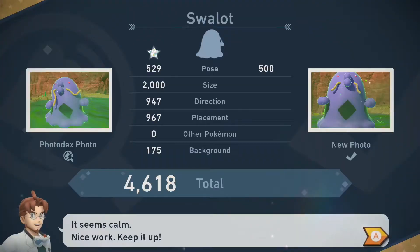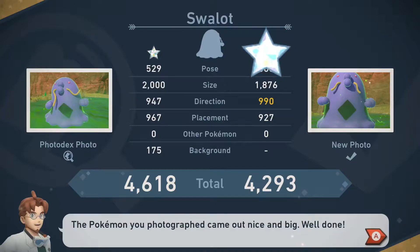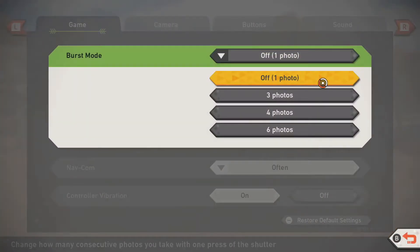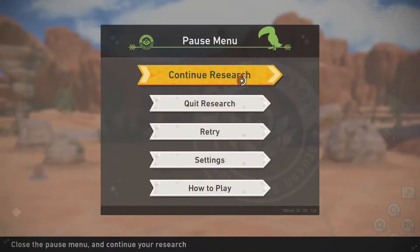It's important to mention that you don't want to take pictures of the Swallot while it is eating or celebrating, as these will prompt different star ratings. Since I completed the main story, I'd like to go to my settings and turn burst mode onto 3 photos to ensure I get some good moments.